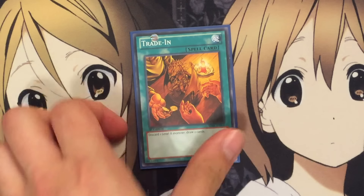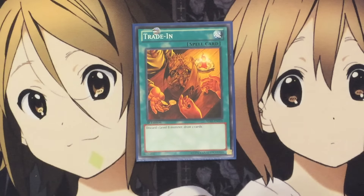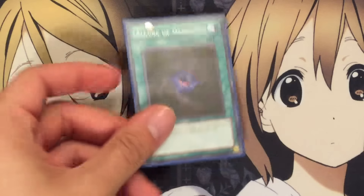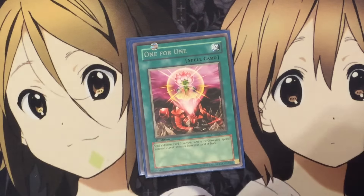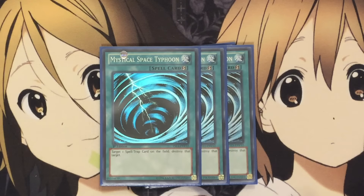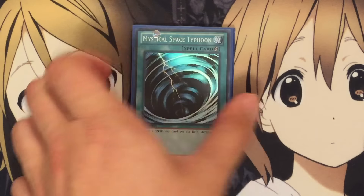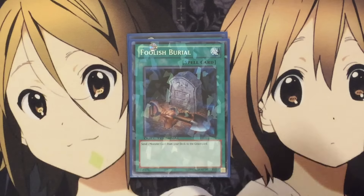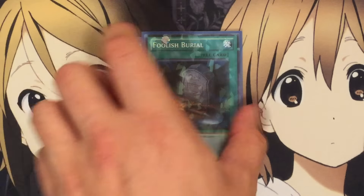I also run one Trade-In — I had it at two, but I like it at one now, just because we only have three targets with this card. We don't have the rest of the DD monsters that are level eights yet, so when we get them, maybe I'll bump it up to two. I also run one Allure of Darkness, one Raigeki, three MST — just because you want to make sure the back row is clear so they don't screw up your big plays. And one Foolish Burial, which helps to get Necro Slime into the graveyard.